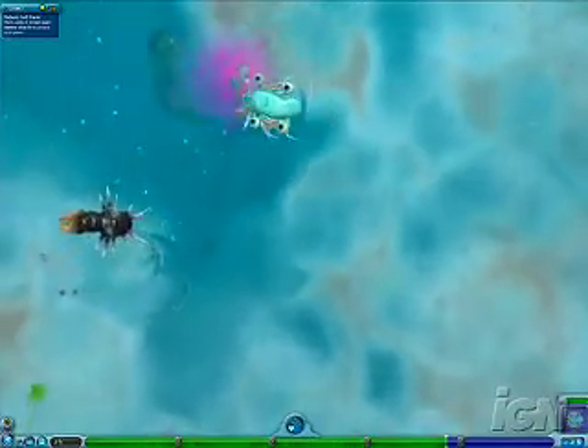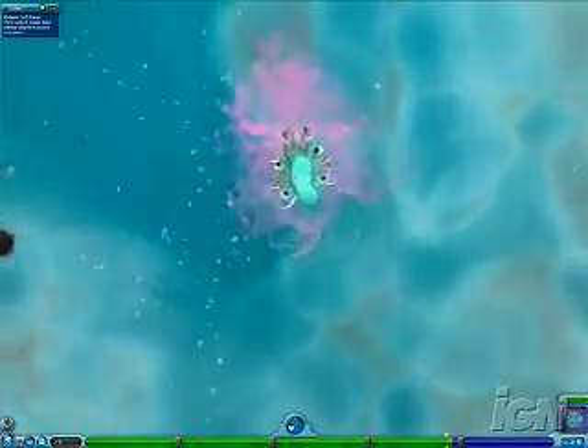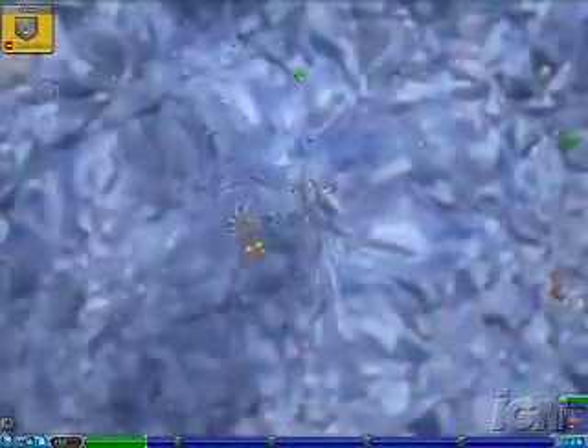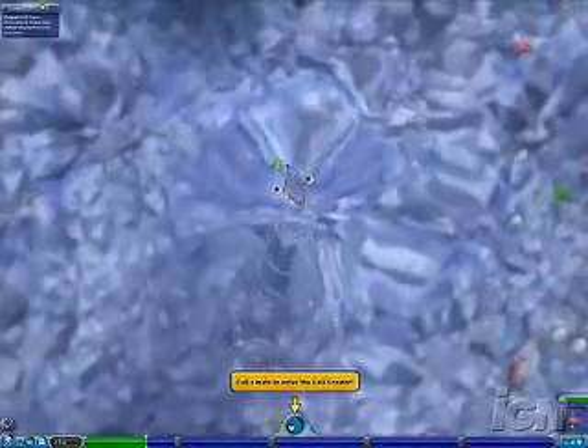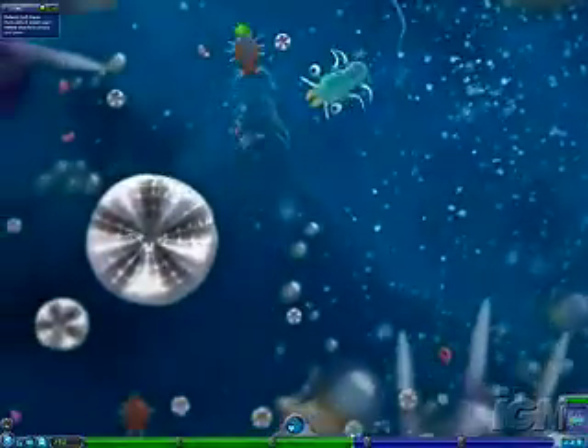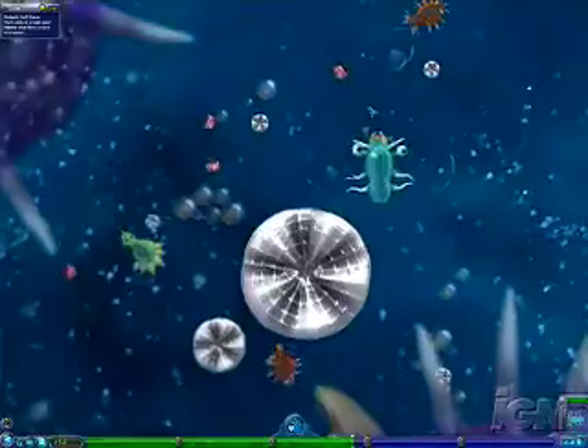And eating has a third major impact in Spore. What you eat can help determine how the game will unfold. Carnivores tend to be much more aggressive, while herbivores are more pacifist, but each route will offer different special abilities later on in the game. The Cell Stage is visually remarkable, with a bright, colorful look.